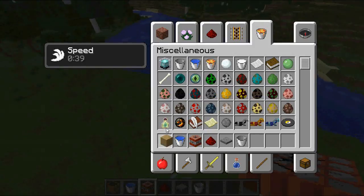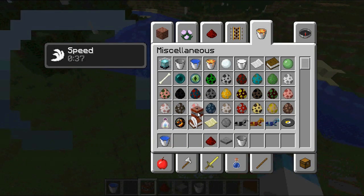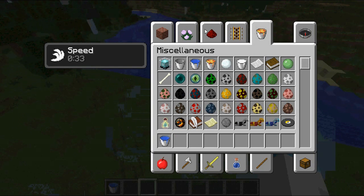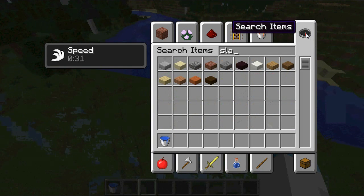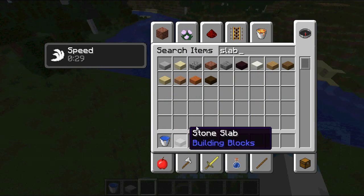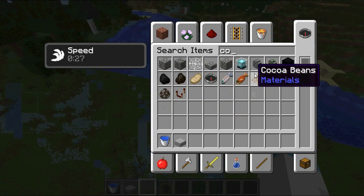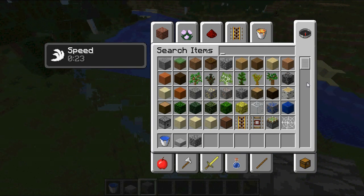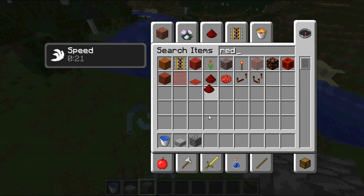I will actually teach you another one, which will be like a TNT launcher to destroy a claimed base. Things that you will need are a water bucket, a slab, some cobblestone — cobblestone is probably the most thing that you will use — and then redstone, and some TNT of course.